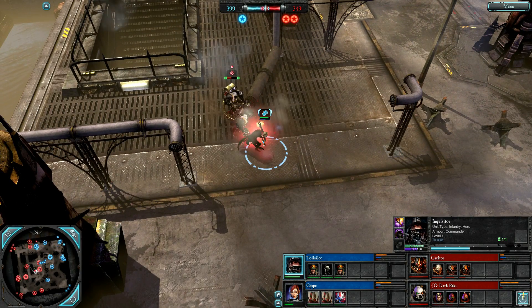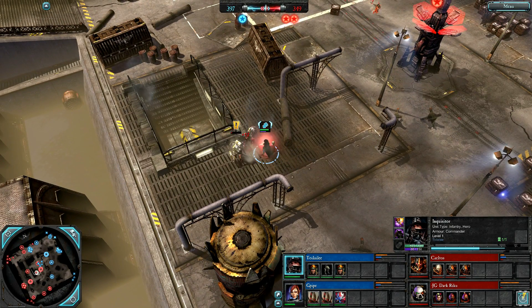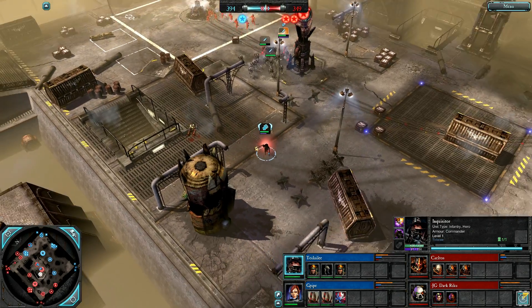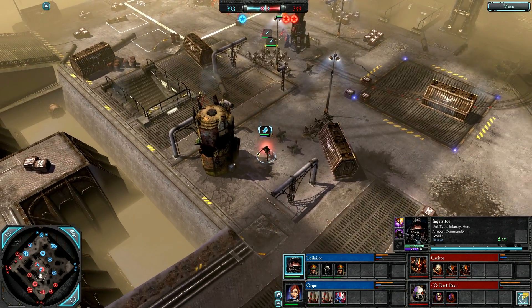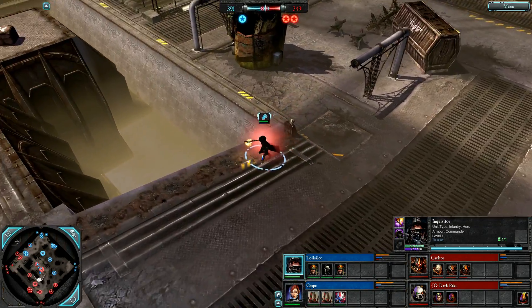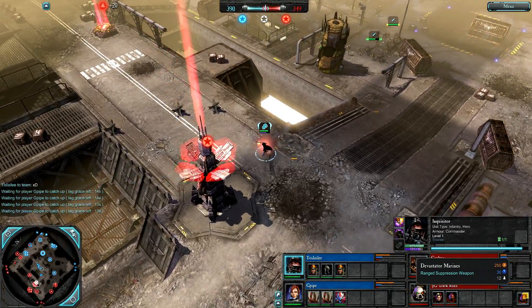Look at the DPS she is putting out on those guys — fantastic special attack as well. She's going to wipe this squad. Bang. Kicking some serious Marine asses. Dark Riku goes Tier 2 — but he might not now. He's lost those Devastators and in fact cancels Tier 2 and replaces the Devastators instead.